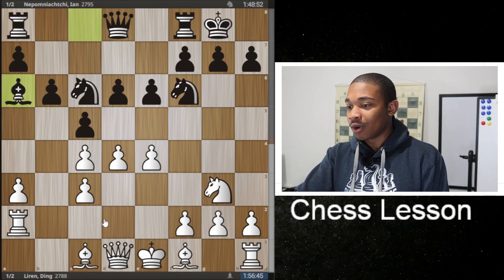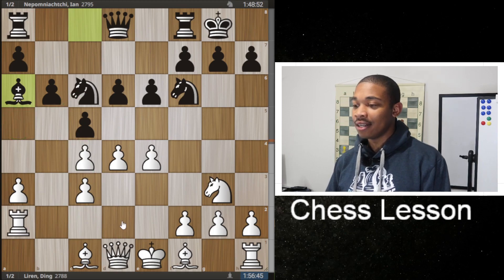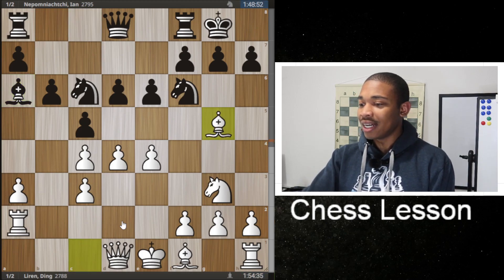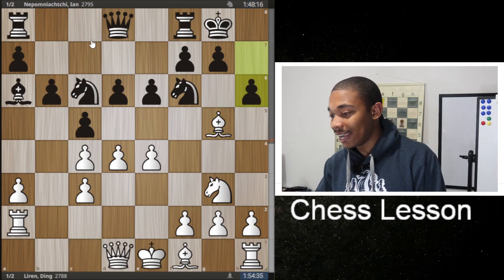After the move E4, Bishop to A6 — which is very usual in this opening for the bishop to go to A6. Maybe knight to A5 in this position, attacking the C4 pawn, and then white is going to be wondering how to defend that pawn. But then we got this next move, Bishop to G5, pinning that knight on F6 to the queen on D8, and then H6.